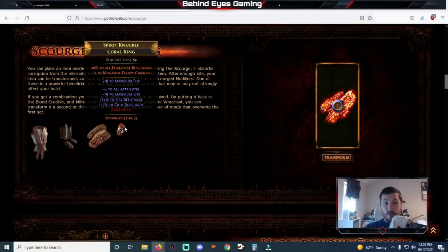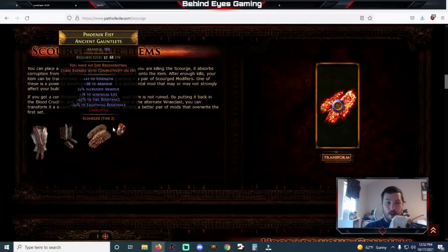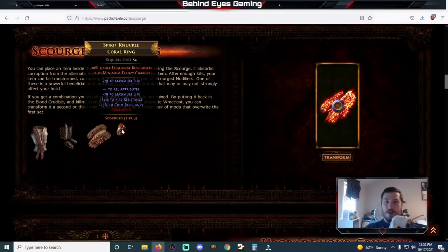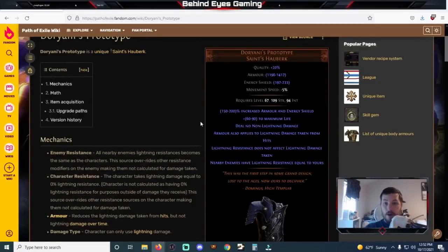For instance, this one gives minus 10% to all elemental resistance and plus one to minimum frenzy charges, which is quite nice because you can already craft a minimum frenzy charge on jewelry and then potentially corrupt — and that's a tier three corrupt, so it might be a little bit more difficult to get. But this one's a tier one corrupt, as you can see it says Scourge tier one on the bottom and Scourge tier three here.